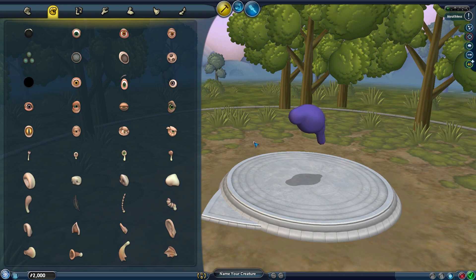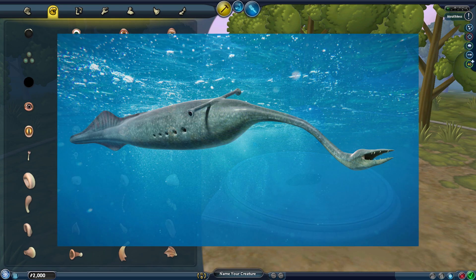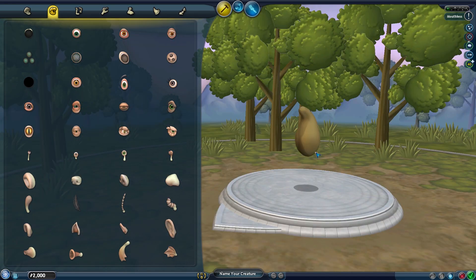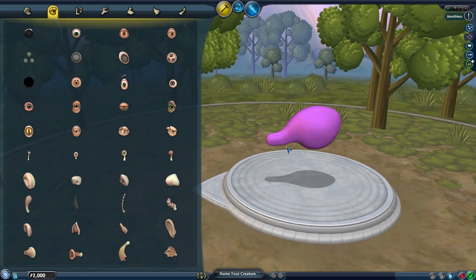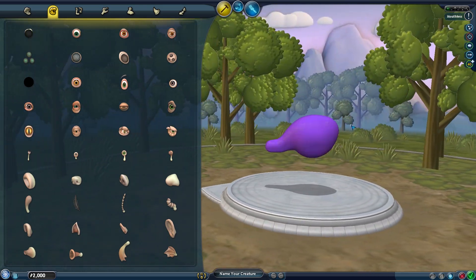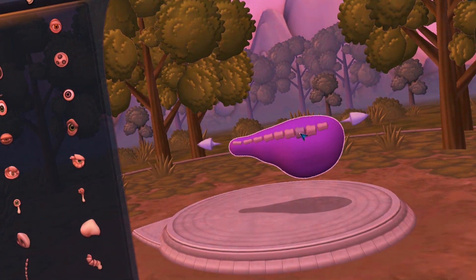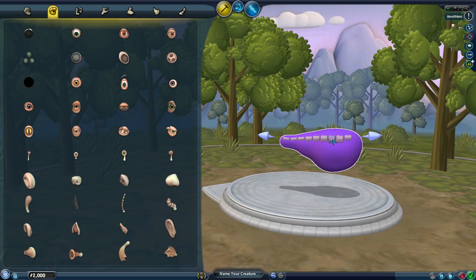The first creature I've chosen to make is a Tully monster. So let's try and do that. First of all, let's get ourselves a better base to start this off with. Oh, that's already looking pretty Tully monster-esque. So the Tully monster is basically... let's just grab its vertebra.